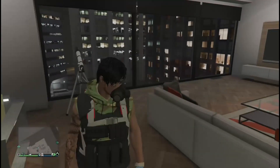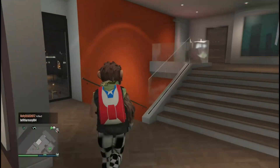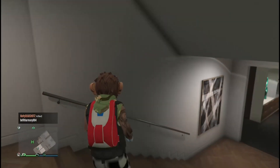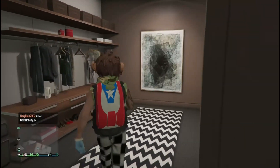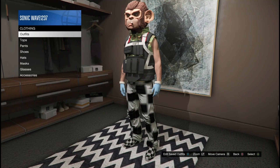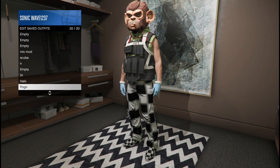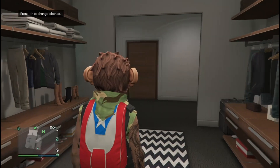Right there, you see it — boom, it pops on. Go down the stairs or go to anywhere that you can save your outfit. In this case, go down to your apartment, go to the outfit area, and save the outfit. And just like that, you get a pogo mask on any outfit that you guys want.